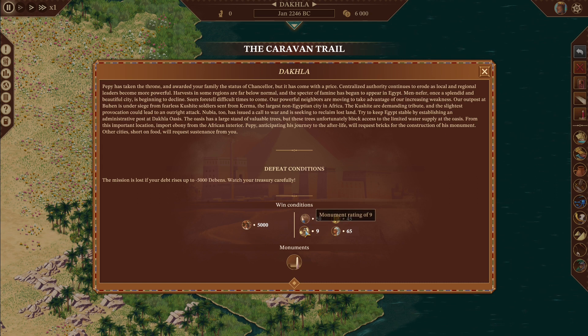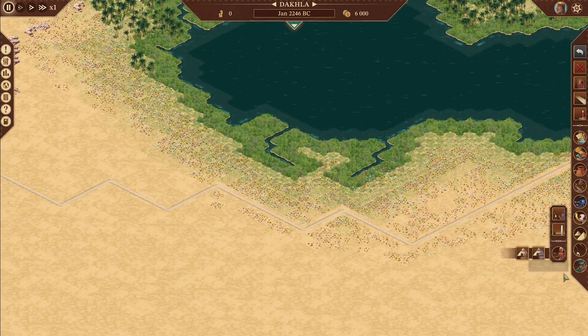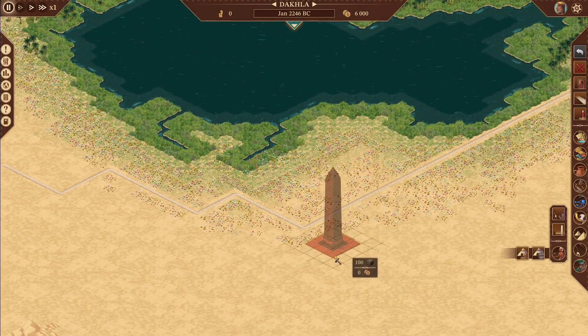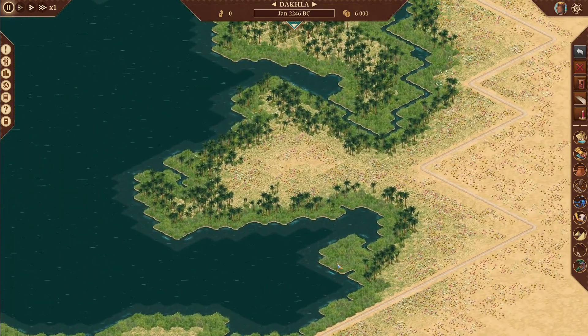That's going to be a bit of a pain. We need a monument rating of nine, which is a small obelisk, a prosperity rating of 45, which is going to be easy, and a king rating of 65. Here's our small obelisk — it's just granite and they chisel it down, so super easy on that. The hardest thing is going to be the 50 culture rating.